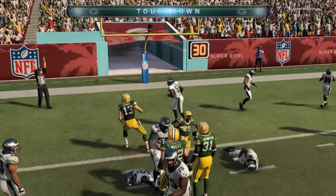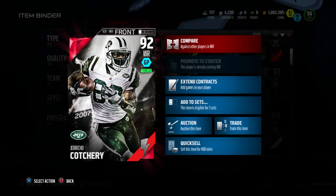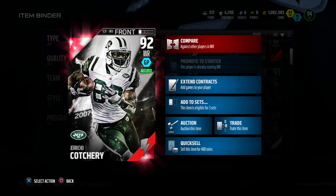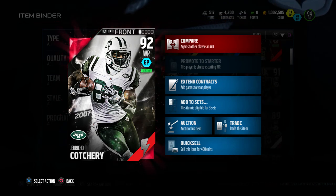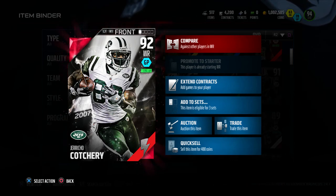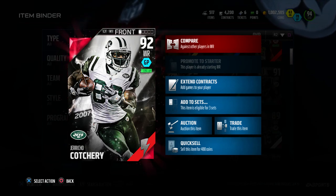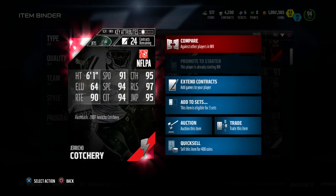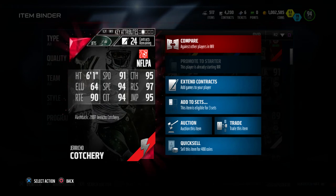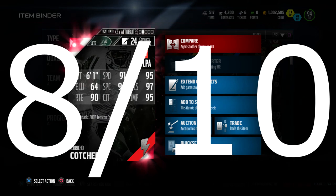I could definitely recommend him to anybody looking for a wide receiver with great catching capability in traffic, with people on his back. A lot of people want that wide receiver who can moss everybody and I think Jericho Cotchery might be the one. He's cheap — going for 29,000 on PlayStation 4 and 25,000 on Xbox One. Definitely a cheap card, try him out. If you liked him or didn't, let me know in the comments. I honestly have to give it an 8 out of 10.